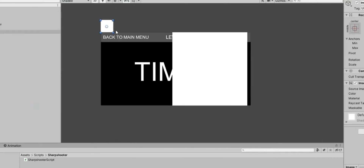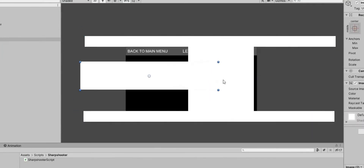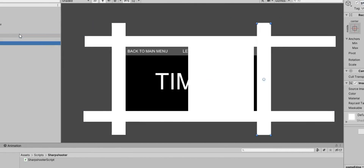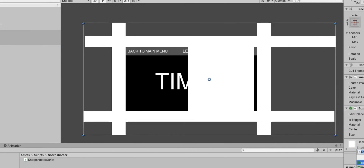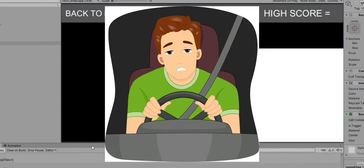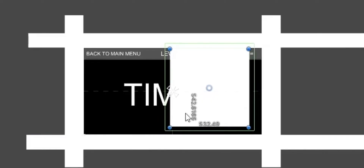I didn't want the enemy appearing over the menu button or just outside the screen, so I made white bars — when the enemy lands in such a spot, it finds a new spot. But what happens? The white square that's supposed to be the enemy always hits a bar no matter what because it's too big. Like your kindness. But after a quick fix, it works.